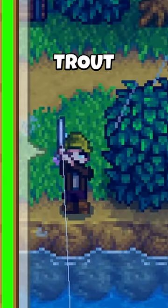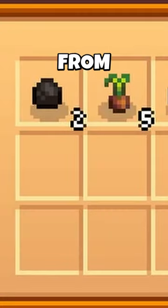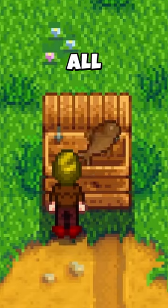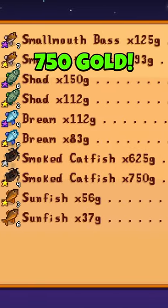At level 5, including the trout soup, you'll be catching gold catfish in this spot. Smoke it between catches with the coal you get from chests. Reach natural level 5 by the end of the day and pick the fisher profession. Now you can sell all your fish for a huge profit, as each smoked gold catfish is worth 750 gold.